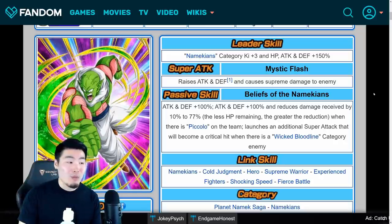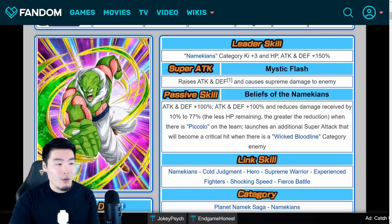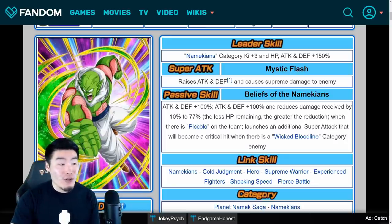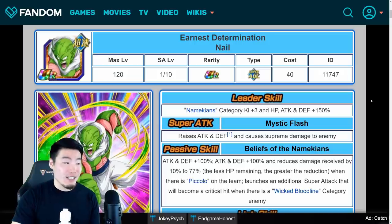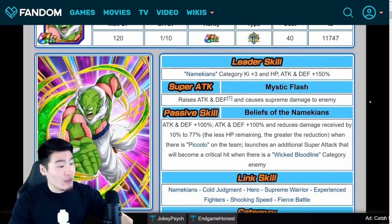This guy gets up to 200% Attack and Defense when you have a Piccolo on the team, and also can get a crazy amount of damage reduction when you're at low HP. And of course, if you're facing a Wicked Bloodline enemy, he has a double super with a guaranteed crit. Having one Piccolo on the team is not that difficult to fulfill, so 200% Attack and Defense with infinitely stacking Attack and Defense — this Nail is extremely, extremely good. He is going to be on the banner as well with the Piccolo.